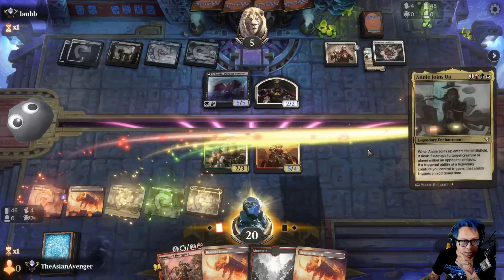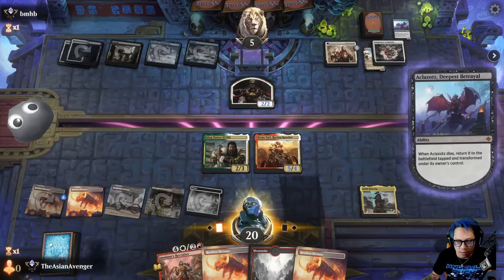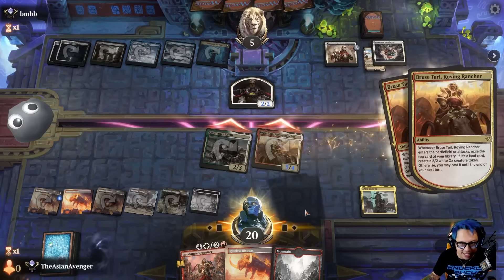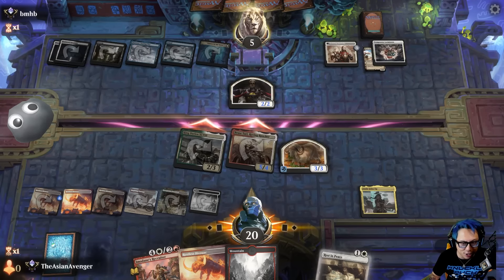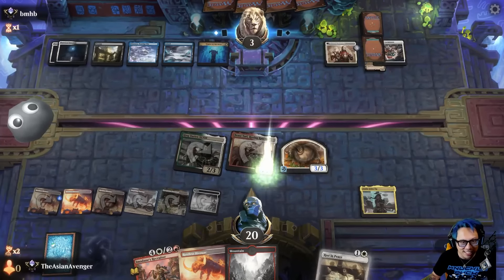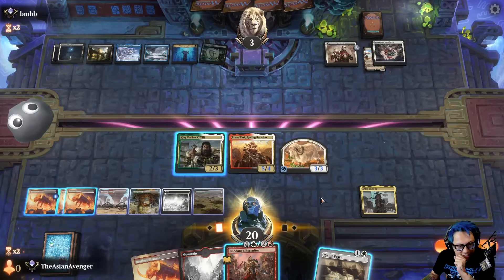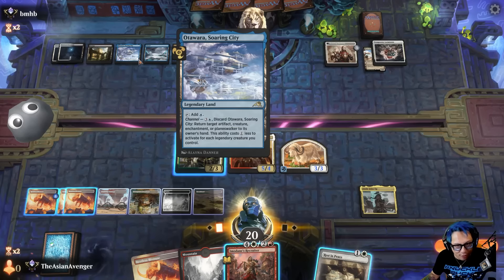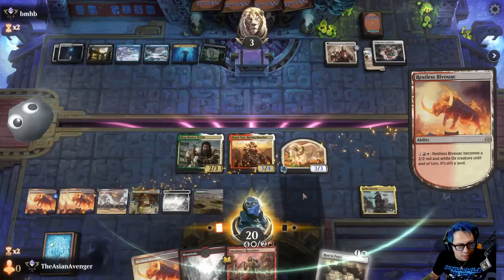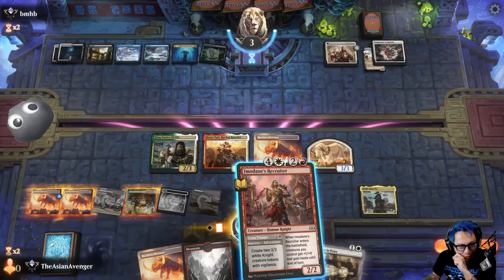Okay, so they're trying to ramp here. I couldn't swing into that because they have lifelink, and that's big sad. I should have attacked first before I played the land — it's okay, we have a rip. This is definitely an Emperor turn right here, so they play Emperor, they exile... I animate a body.